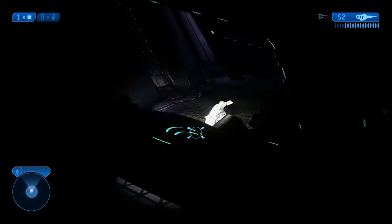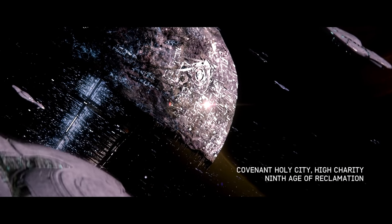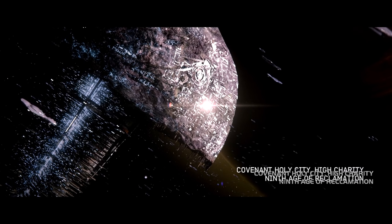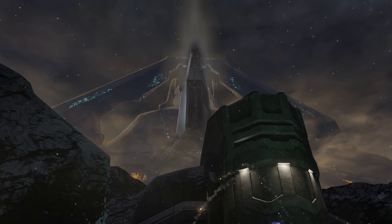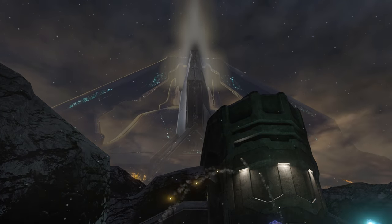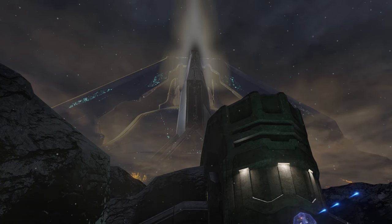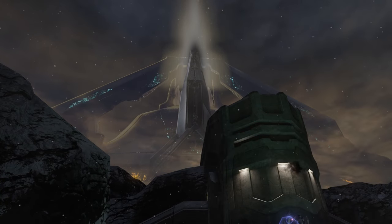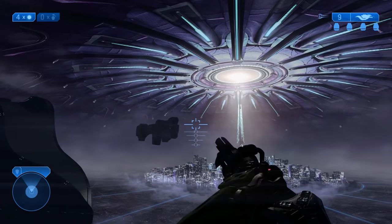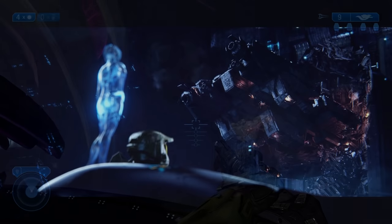But how did they manage to even penetrate High Charity in the first place, considering it was well guarded? They wouldn't stand a chance at fighting the fleet, and there's no chance they'd even try to sneak past it. Instead, when the UNSC In Amber Clad was stationed above the library, the Flood managed to get on board and infect the entire frigate. The Gravemind then created a slipspace portal above the library that led to the inside of High Charity, and essentially slingshot the frigate — sending it flying into the inside of High Charity, evading the entire defense fleet, before crashing it into one of the supporting struts and letting the Flood spread inside.